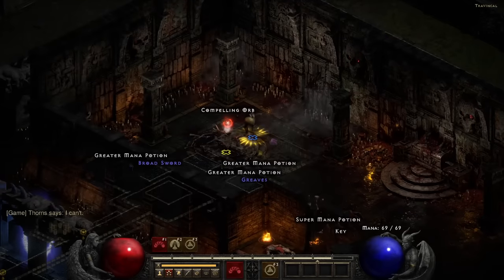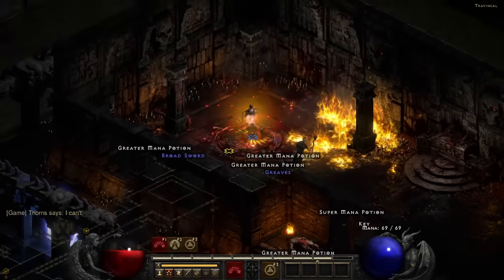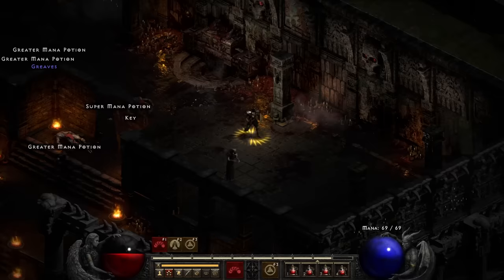I put it into my secondary loadout, run back to where I got it, then use it to smash the compelling orb. It's not an enemy, it doesn't count, shut up. And with that done, we can now enter the Durance of Hate. Cool name — did your mom pick it out for you?